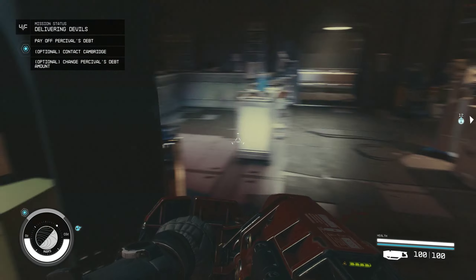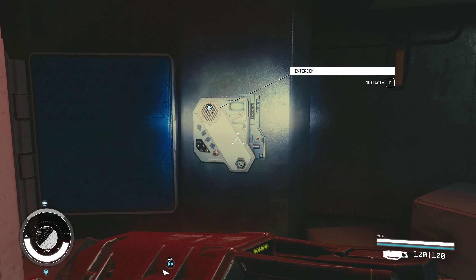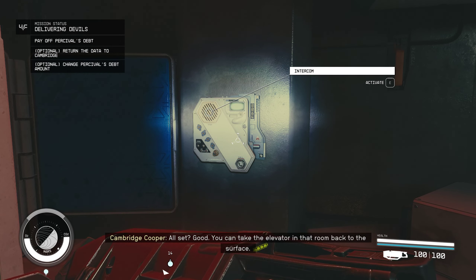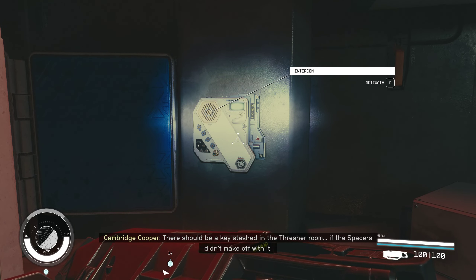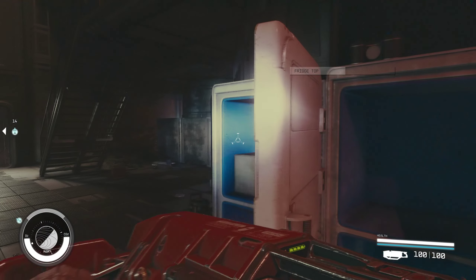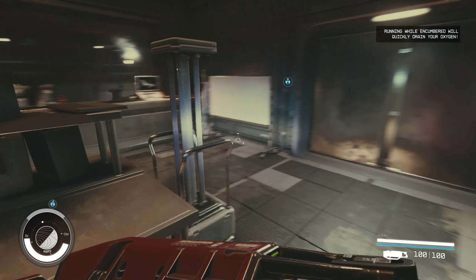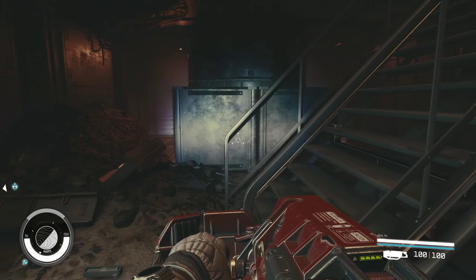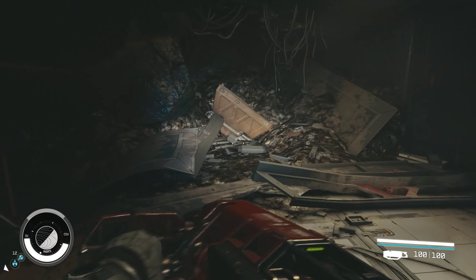Contact Cambridge again. Alright, I can do that. All set? Good. You can take the elevator in that room back to the surface. There should be a key stashed in the thresher room, if the spacers didn't make off with it. I'll be waiting at the circle. Okay, hopefully this works the way we intended it to. I guess we'll find out, won't we?